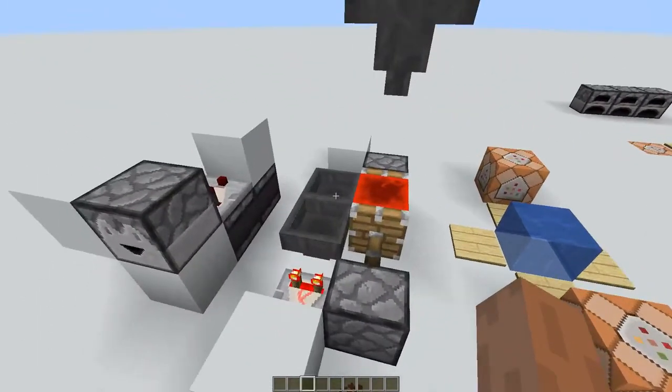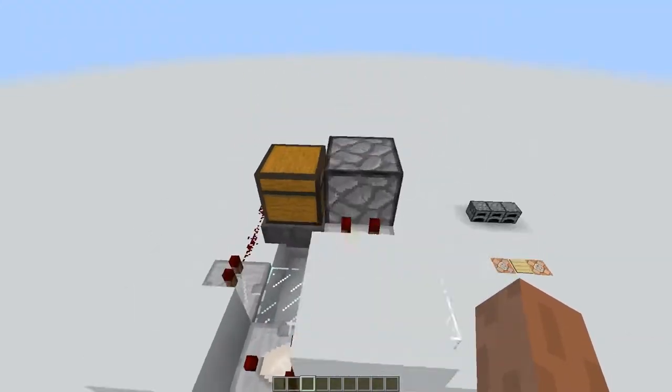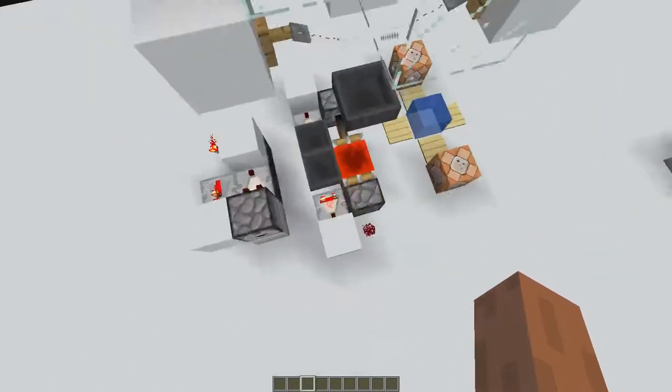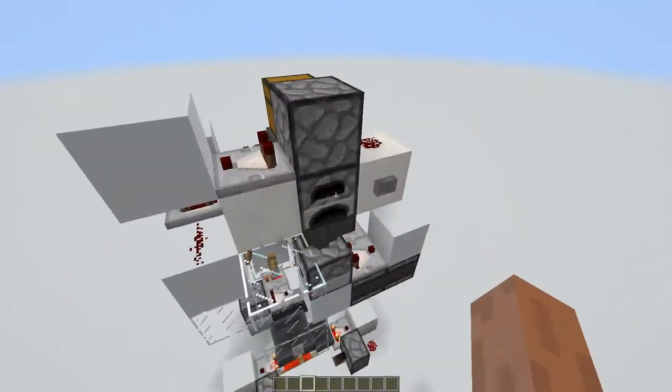Probably put a hopper timer — which is designed by Etho's Lab, by the way — and just put it into this space, replacing this monostable circuit with a timer below. You can set whatever item to use, but that doesn't matter.